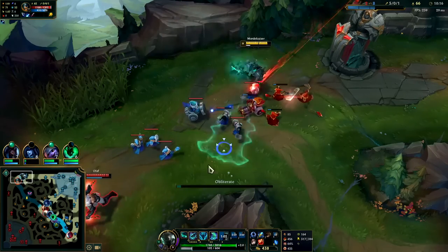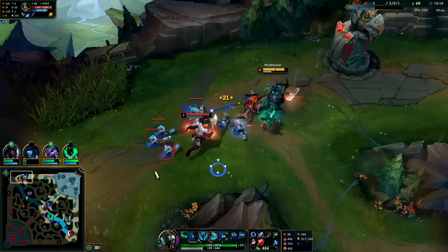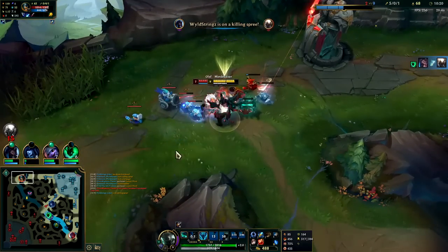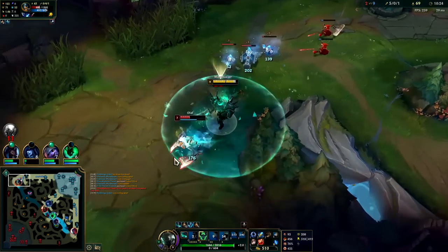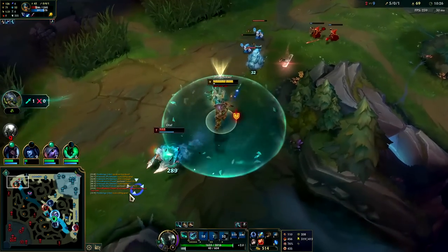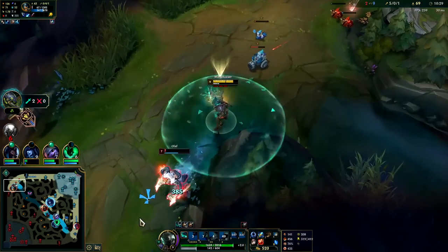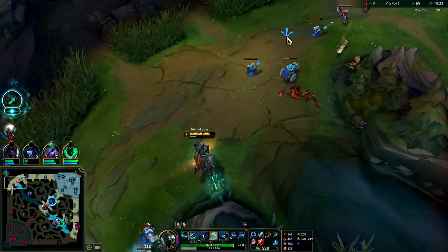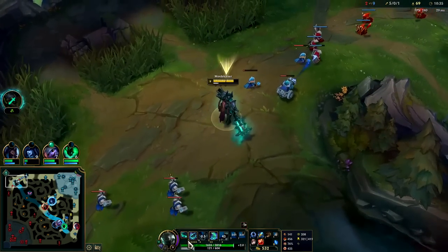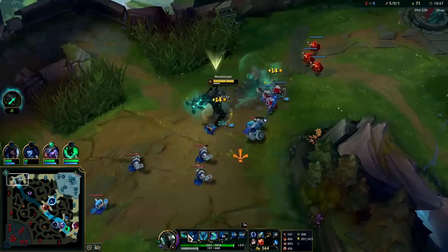His wave's kind of in a freeze position here. He shouldn't have stepped up for that. Use my W — now he has to use his R and his Ghost. See how he can't get out of my passive range? This is why you go Rylai's first item. We got his Ghost, nearly killed him, and he couldn't do anything because he's just trying to get away while our passive does max health damage against him.